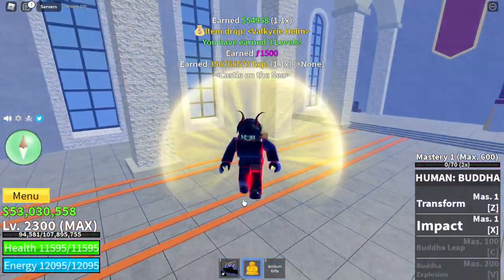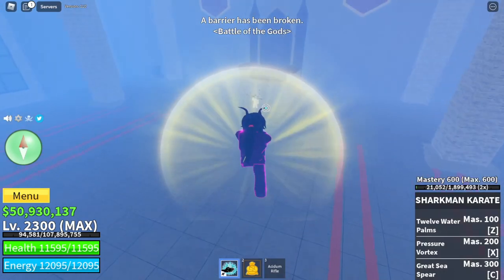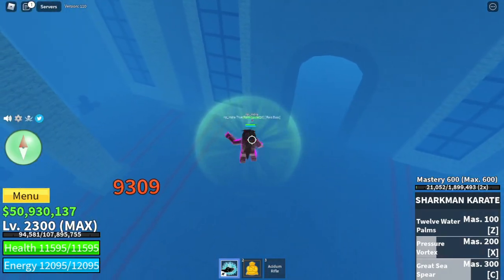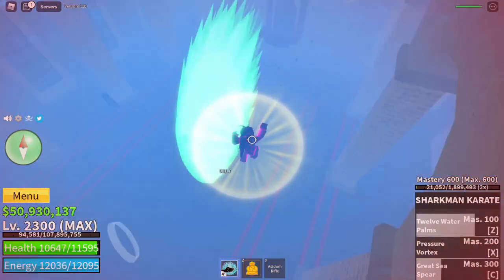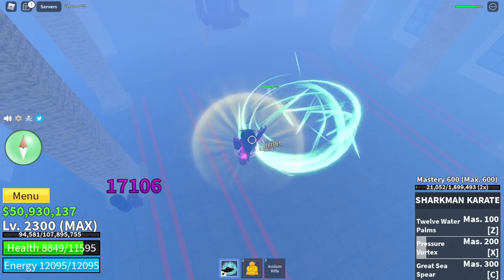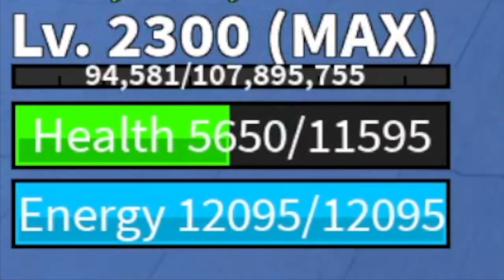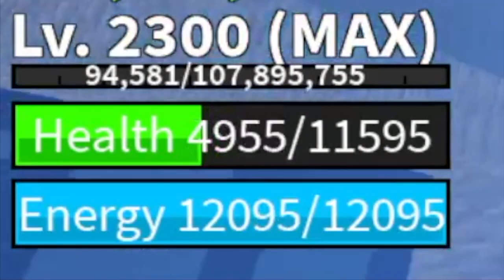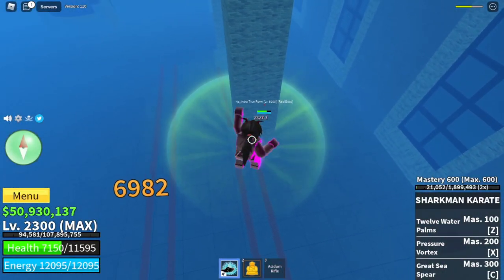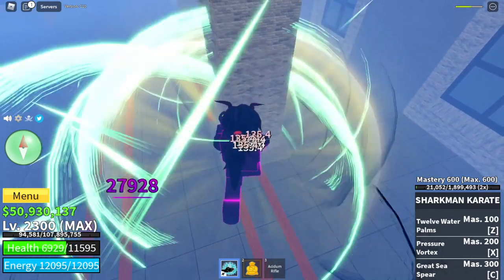Next fight style is the V2 version of the Water Kung Fu — the Sharkman Karate. Lots of followers on the Twitter account voted for Sharkman Karate. The M1 is really fast, but for some reason I wasn't able to knock back Indra that match, so I don't suggest fighting him face to face. It has 3 skills that are good for combo, but not for this boss because you will knock him back using your skills, giving him a chance to damage you. Among the V2 fight styles, this is not the best one — I think it's the worst one. If you agree, comment it in the comment section.